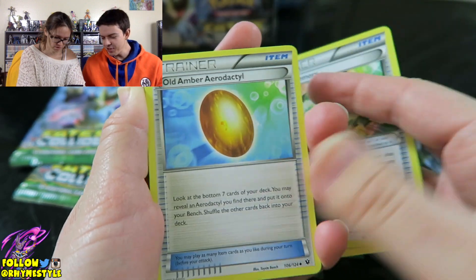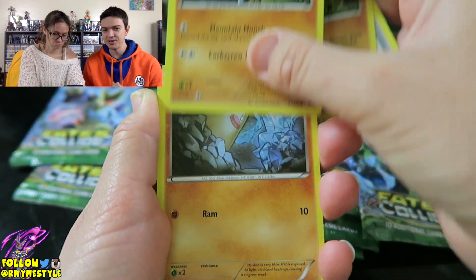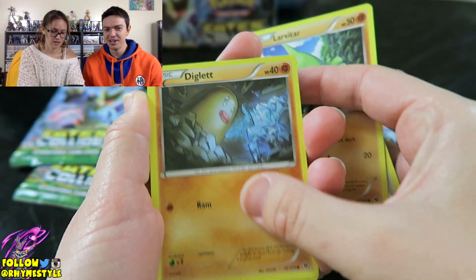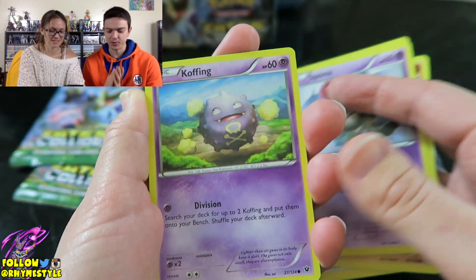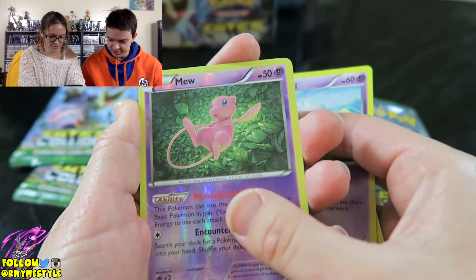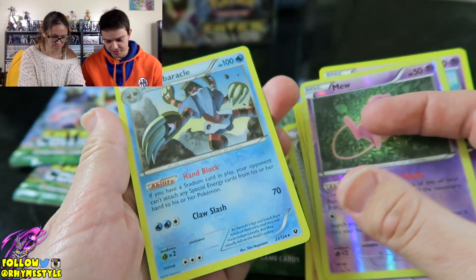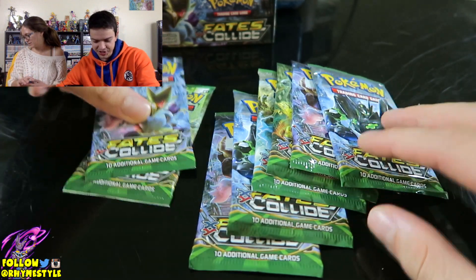I wonder what the chances are of a box just having literally not a single holo or EX. Wouldn't that be the worst thing ever? Spoink, please don't jinx us right now. I like this one. You got the Mew too! And your rare is Barbaracle — your favorite! She doesn't like that one.